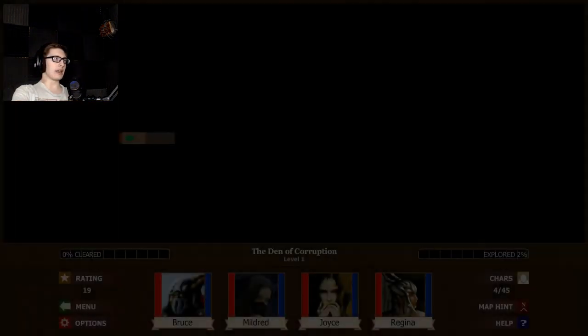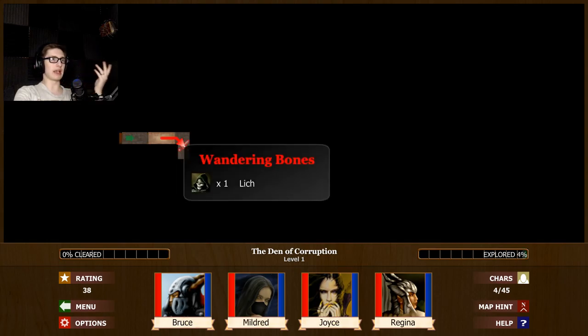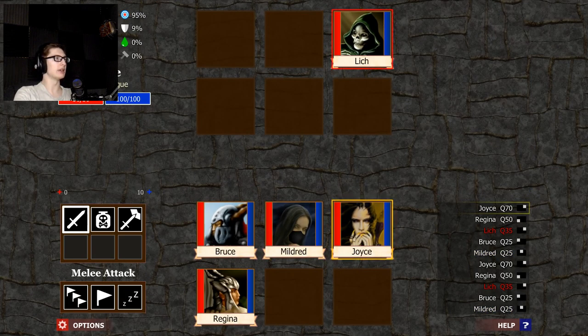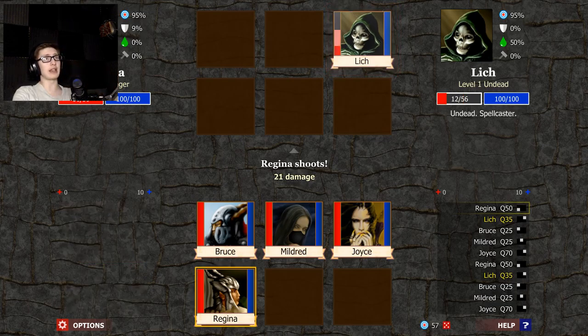This used to be on Addicting Games way back in the day. This is really just like a small little dungeon crawler. You click the middle, you attack with what you're able to do. The initiative order is over on the right. It's kind of a lot like D&D, actually.